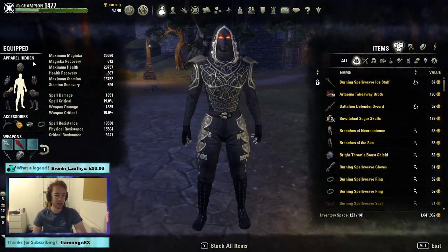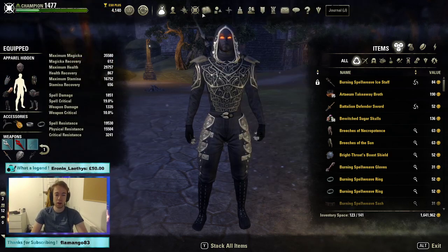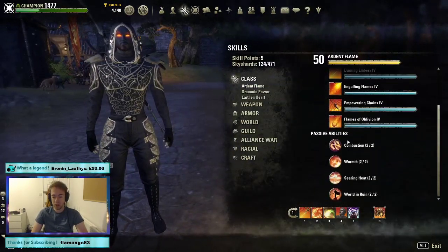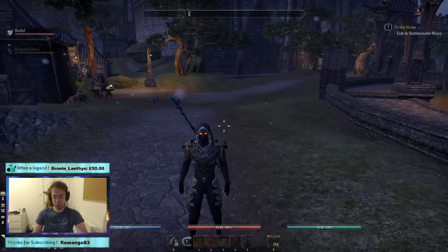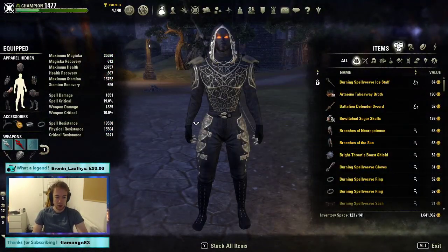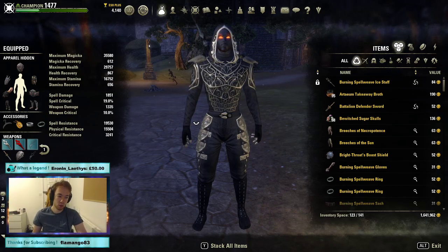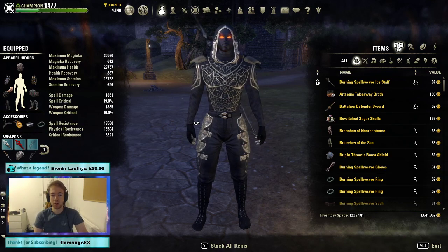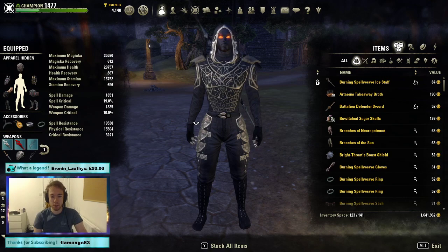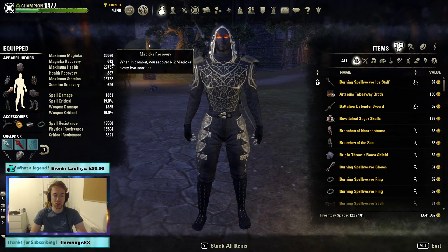Our sets are as follows. First is Groftar — this is our sustain through the combustion passive. Whenever we proc burning we get a beautiful 500 Magicka return with no cooldown, which means with a charged Destro we guarantee a burning proc since Groftar is direct damage. With the Destro passive and charged trait, that works out to about a 99–100% chance — basically we proc it every time per person. This sustains us heavily, which is why our Magicka recovery is so low.